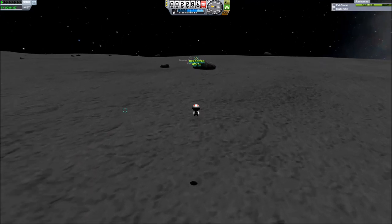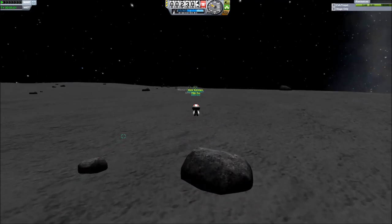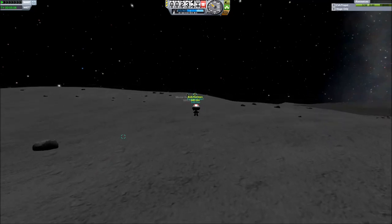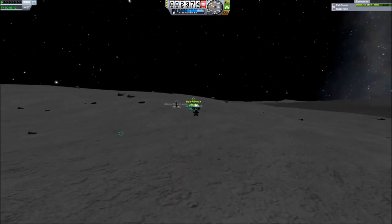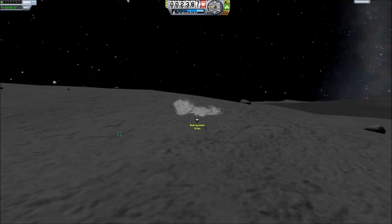Now I start trying a different strategy. I figure maybe if I hit one Kerbal with another Kerbal going at a fairly high velocity, I'll get them to have enough speed going, and switch to the Kerbal I hit — he'll still have a full jetpack and be able to go flying up into orbit. I tried this several times, and the first thing I learned is it's harder than you might think to hit a Kerbal.